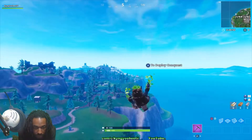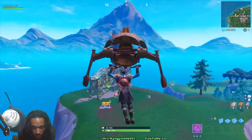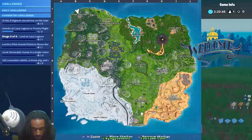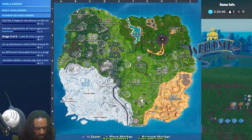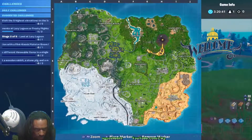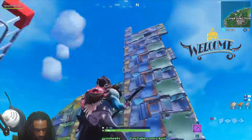Alright guys, there you go. The location of the Metal Llama is right outside of Junk Junction at B1 on the map — right there. B1 guys. Bingo.